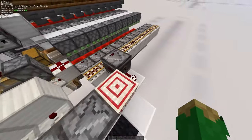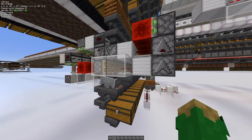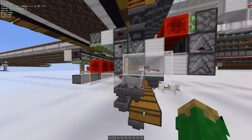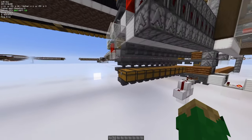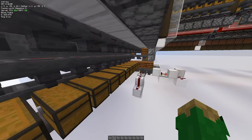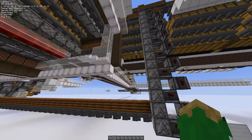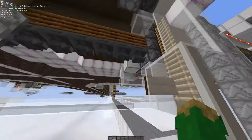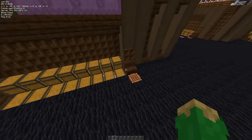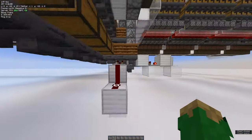As soon as there's any shulker box in this dropper, a clock starts and slowly fills up all of the shulker unloaders — we have 10 of them, which is one of our requirements for fast shulker return. Once all are full it goes a lot slower, but the first 32 or so shulker boxes come back out very fast. They come out all the way over here in this dropper line and pop out in the shulker box storage.